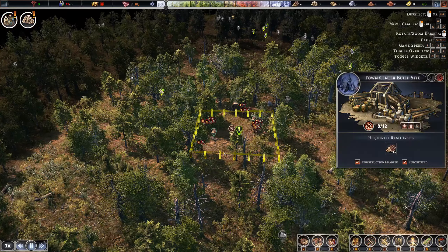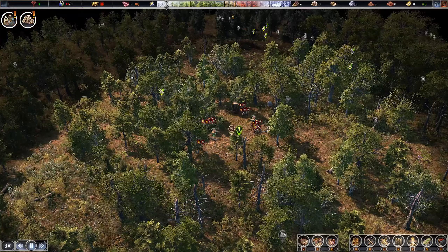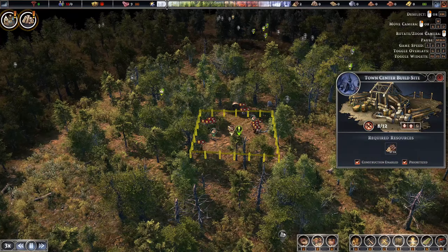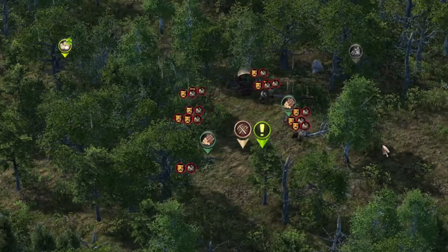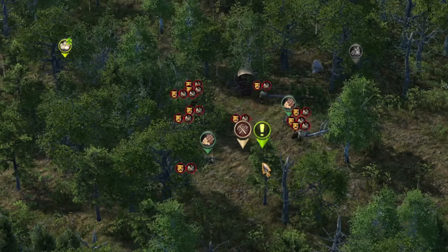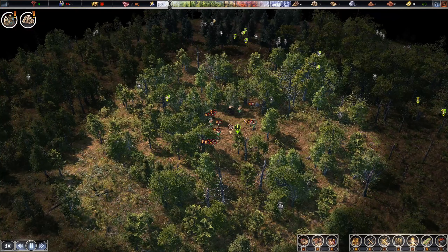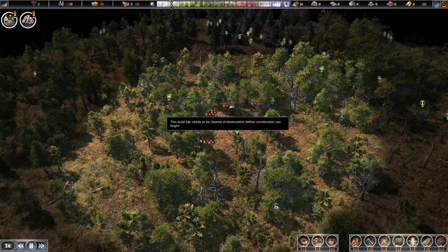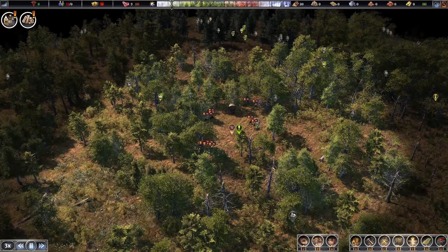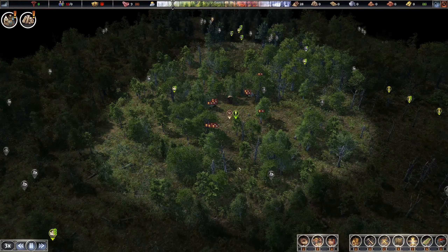Speed things up — they're going to clear the area and build the town center. I recommend having them focus only on building the town center and clearing the land, not having anything else being built, because they'll divert to clearing that instead. This clearing should get you the initial wood you need to build your base. We have a lot of wood in this area so it will take a bit longer to get certain things up.